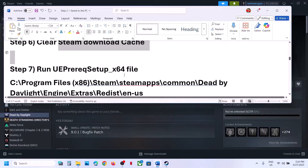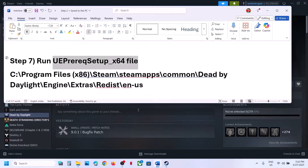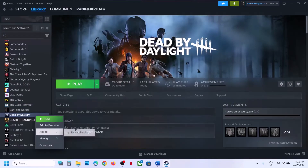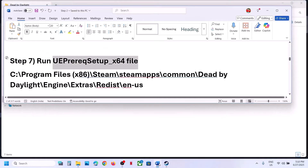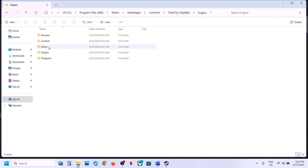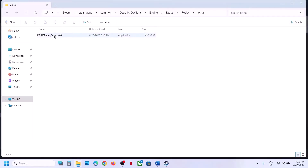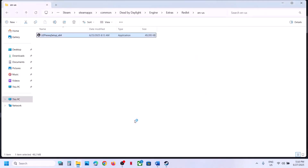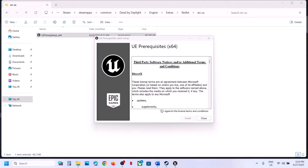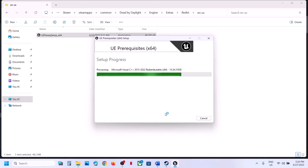Still not working? The next step is to run a redistributable file. Go to the game installation folder by right-clicking the game, selecting Manage, then Browse Local Files. Open the Engine folder, then Extras, then Redist, then en-us. Right-click the file, click Run as Administrator, and click Yes to allow. If you see an Install button, click Install. If it is already installed, you will see an Uninstall option — uninstall it, then install it again. Once done, launch the game and check.